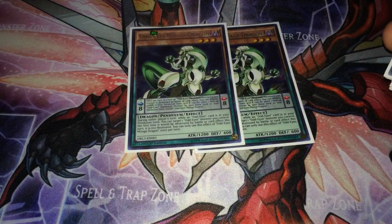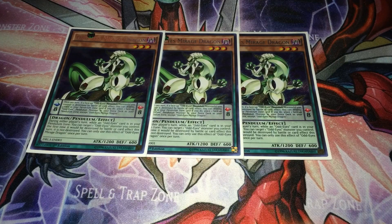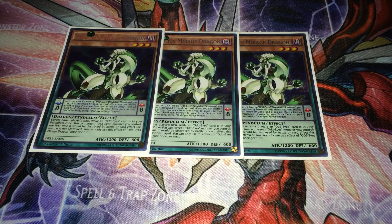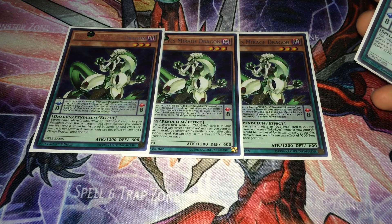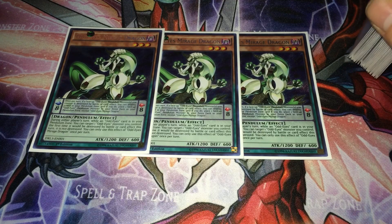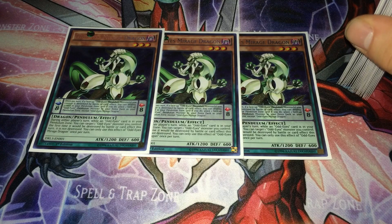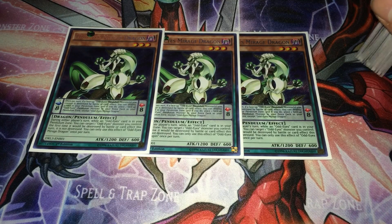Next we have three Odd Eyes Mirage Dragon. During either player's turn, while an Odd Eyes card is in your pendulum zone, you can target one Odd Eyes monster you control — this turn it can't be destroyed by battle or card effects. The pendulum effect is: once per turn, if a face-up Odd Eyes pendulum monster you control is destroyed by battle or card effect, you can destroy one card in your pendulum zone, and if you do, place one face-up Odd Eyes pendulum monster from your extra deck into the pendulum zone. It works really well with Sky Iris — you can use Sky Iris to target this, search an Odd Eyes, destroy the other pendulum card like Odd Eyes Persona, and put Persona back into the extra deck.